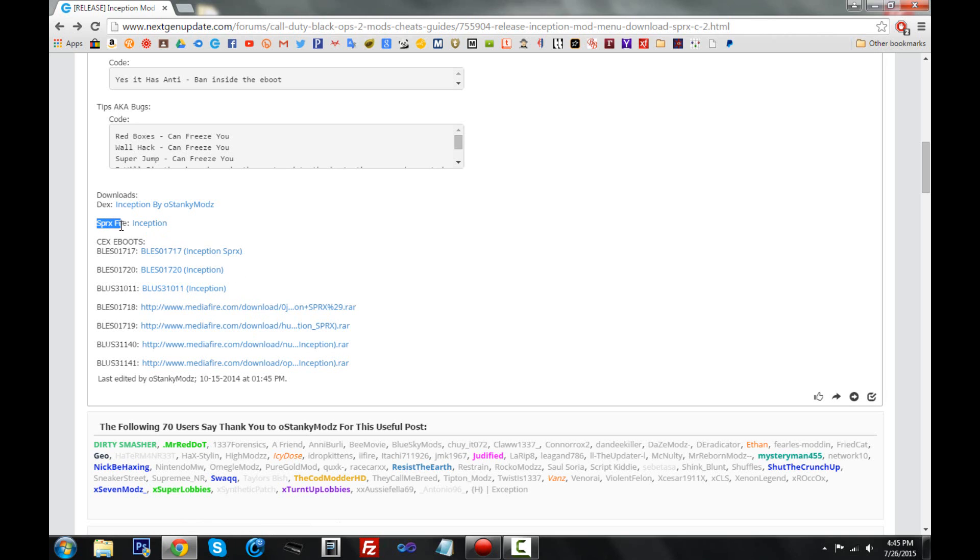For SPRX menus, we're always modding the eboot and also placing an SPRX file in a certain directory of our PS3. Basically, you get an eboot that doesn't have any mod menu on it, but you also have an SPRX file — the SPRX is what actually has the mod menu inside it. You take the eboot, put it in your game's directory, and this eboot is coded to know it has to look for the SPRX file when it runs. We put the SPRX file inside the TMP folder of our PS3, and when the game starts it looks in that TMP folder for that specific SPRX menu and runs it.